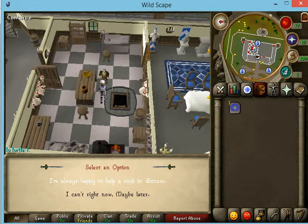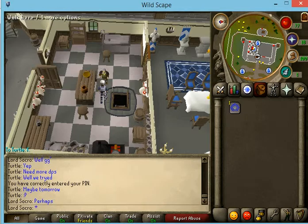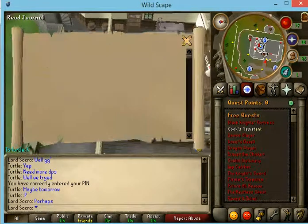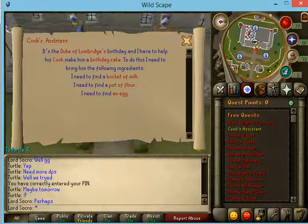Alright, so choose the first option, then choose the first option again, and then choose the last option. He's going to tell you to get these things, and they're pretty easy to find actually.